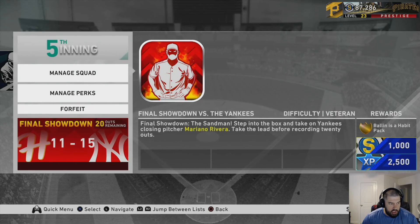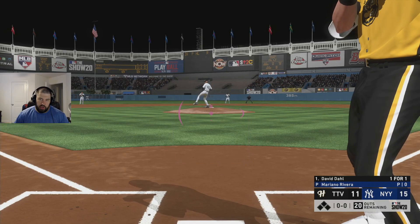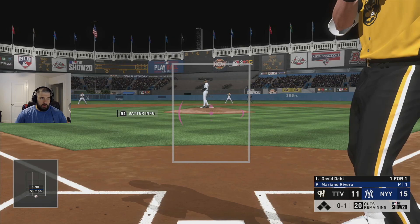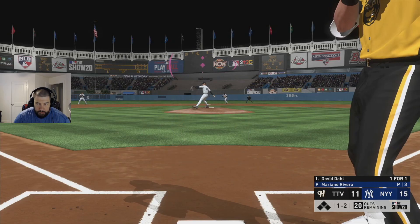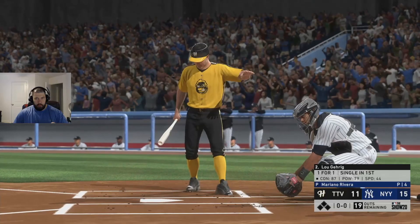Let's play a little bit of Mariano Rivera and I'll show my strategy. I'm just going to sit here and take pitches until I have at least two strikes early on. It's very important to know that Mariano Rivera is a closer — he only has about 33-35 stamina, which means he can throw about 35 to 40 pitches before he fatigues. So you want to run up his pitch count. Now we have two strikes, so we'll lock in. Be patient still — if you see a ball you can hit, hit it.